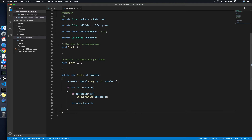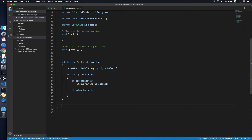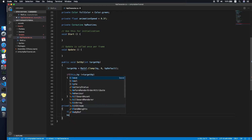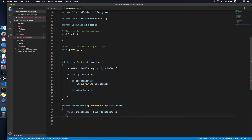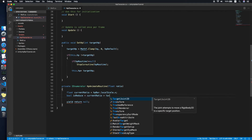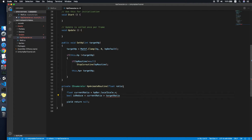Now we need to call the HP animation. We create a coroutine called 'HpAnimateRoutine' that takes a ratio parameter. The ratio is basically the scale X value of the HP bar. We check whether HP is increasing or reducing — we check whether the current ratio is equal to the target ratio.